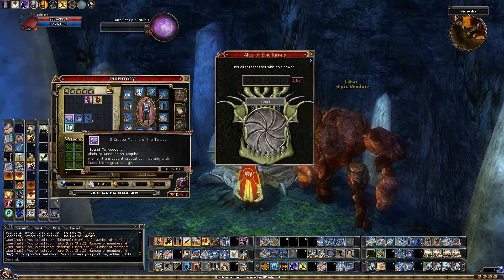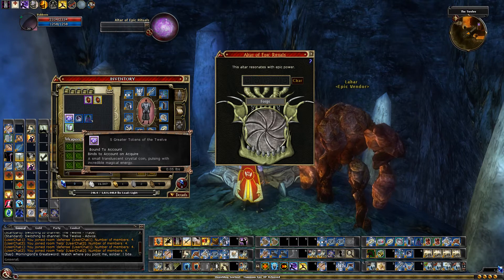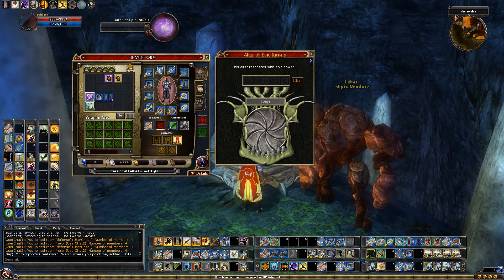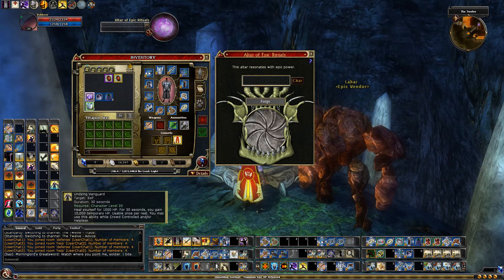Basically the only challenge is when she gets down to around 10% or 5%, she gets a massive damage boost that could kill you even at our level. So when you get that message that she has the damage boost, just put on your Meld into Darkness and finish her off. If she's not down before that wears off, click your Undying Vanguard to get 10,000 hit points. You can solo that raid very, very easily at this level.